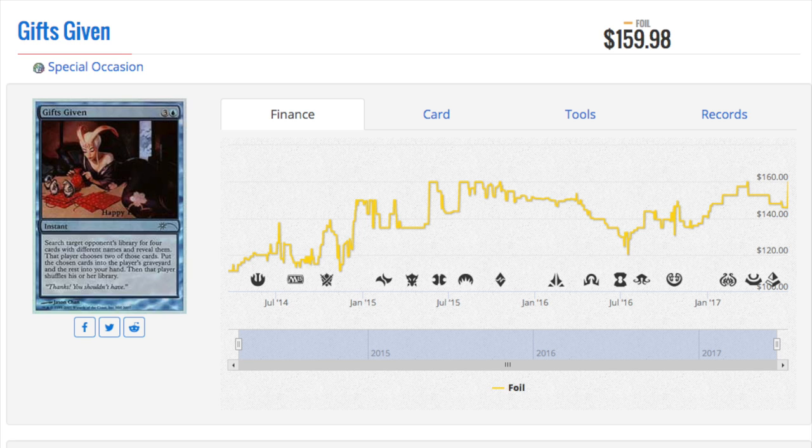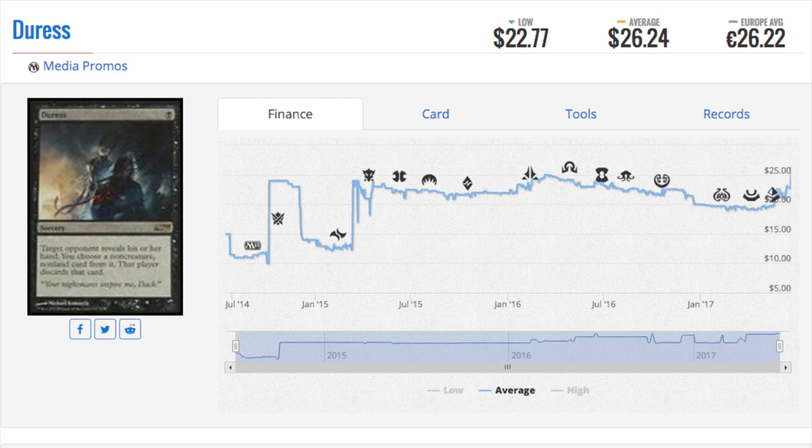Black border cards like Alpha and Beta have always been in demand, but they have been increasingly in demand today. Gifts Given is a collector's item, and we are going to talk about different collector's items that are very expensive. Commander's Arsenal would also be a collector's item.